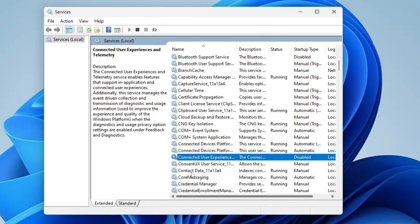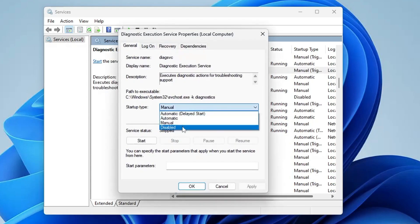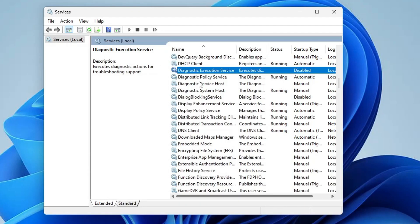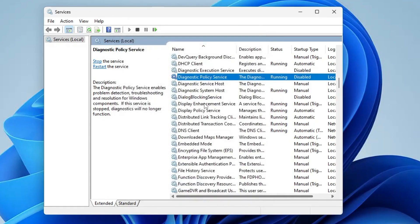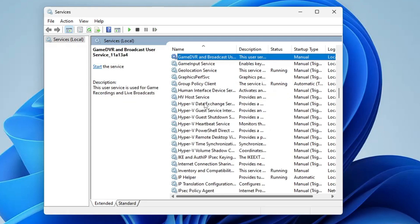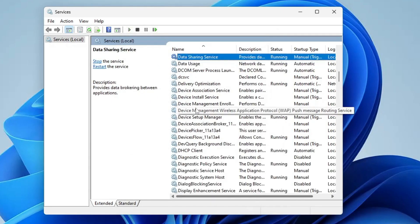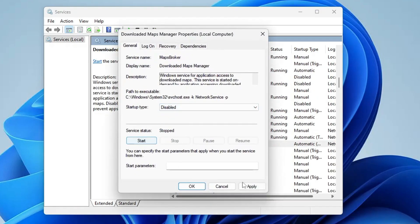Look for Diagnostic Execution Service — double-click on it, set it to Disabled, Apply, OK. Do the same with Diagnostic Policy Service. Then look for Geolocation Service — double-click on it, choose Disabled, click Stop, Apply, OK. Also look for Downloaded Maps Manager — double-click on it, choose Disabled, click Stop, Apply, OK.